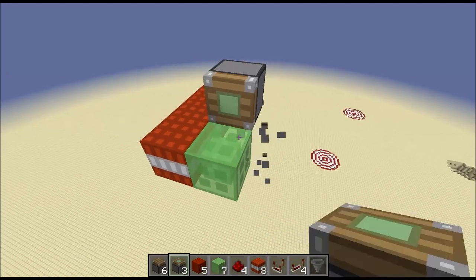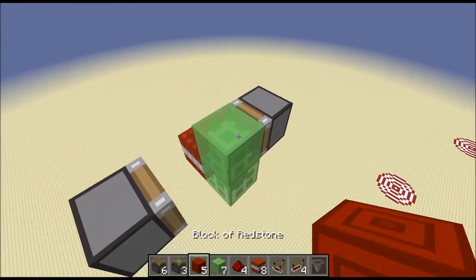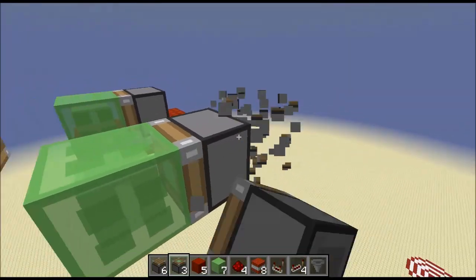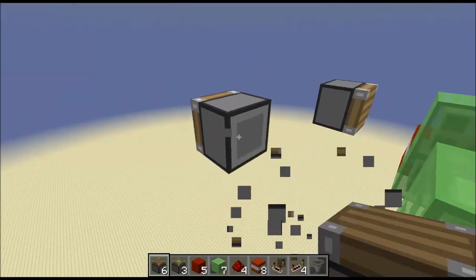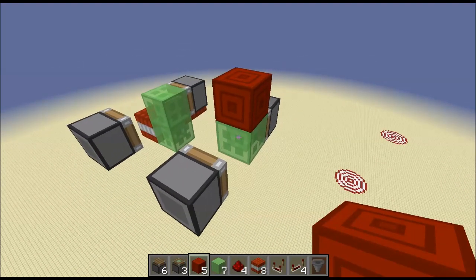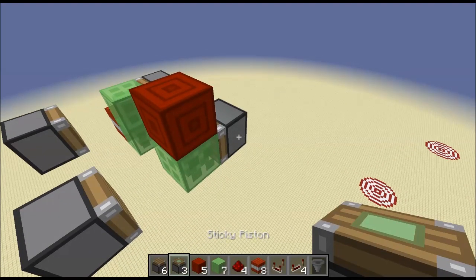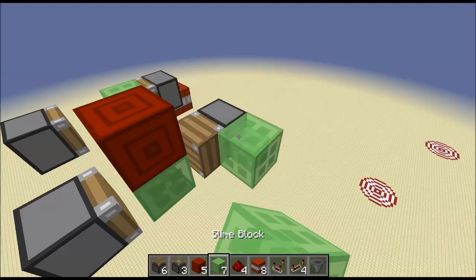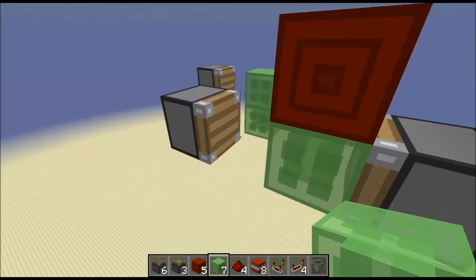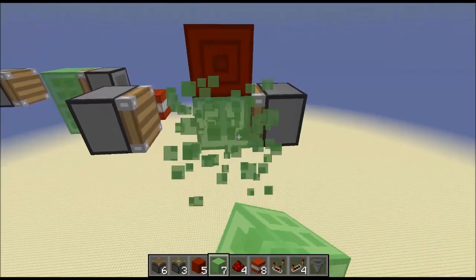We're going to start by building a simple engine. I've already used and showed this engine in the Tomahawk missile. If you look at my hotbar, that's roughly the items you need - at least the expensive ones. As soon as you update this piston, it will extend. While it extends, it grabs the non-sticky piston, moves it forward into a body position, causing it to extend. So every time you update this piston, it will move forward.